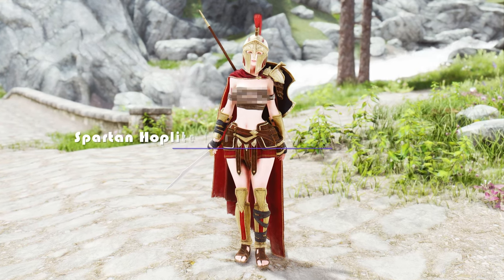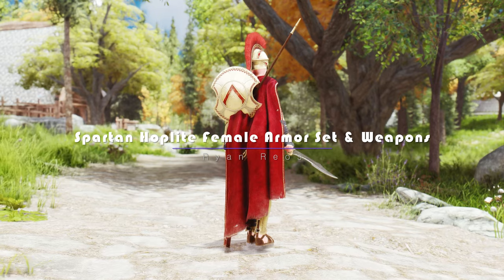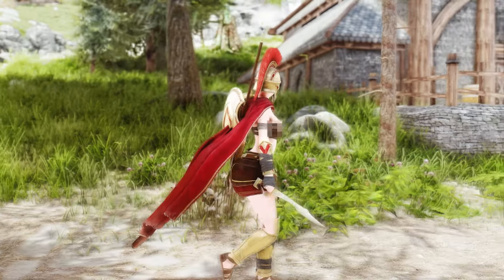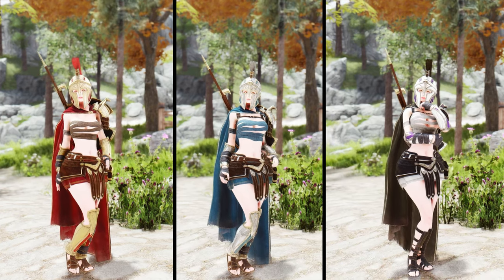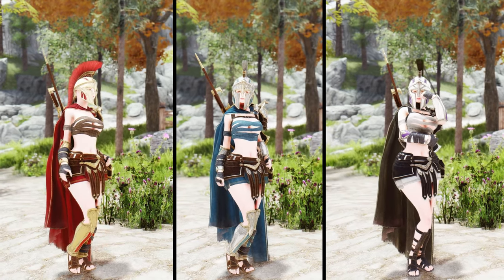Ryan Rios Spartan Hoplite Female Armor Set and Weapons Mod brings you an exquisite armor set designed by the talented 3D character artist Ryan Rios. Prepare to be impressed by the meticulous attention to detail and the perfect blend of gold armor and leather. You have the freedom to choose from three stunning color variations: red, blue, and white.